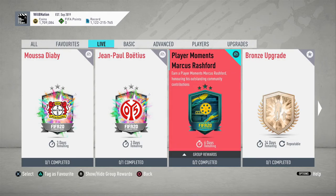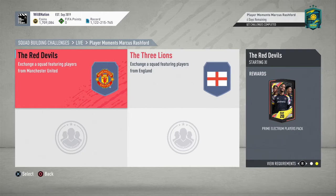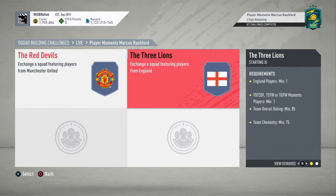It only needs two squads and is available for just under seven days. The first squad requires a Manchester United player with a Team of the Season or Team of the Week player in an 84-rated squad with 80 chemistry — you get a Prime Electrum Players Pack in return. The second squad requires an English player with a Team of the Season or Team of the Week player in an 85-rated squad with 75 chemistry, and you get a Premium Gold Players Pack in return.